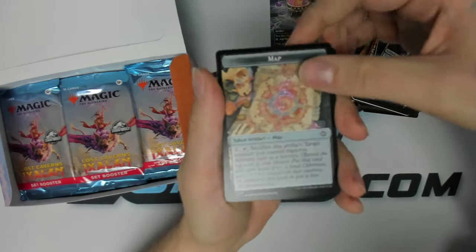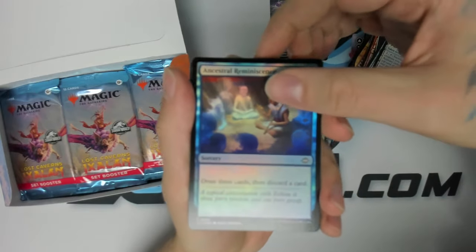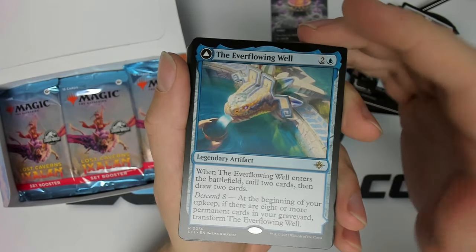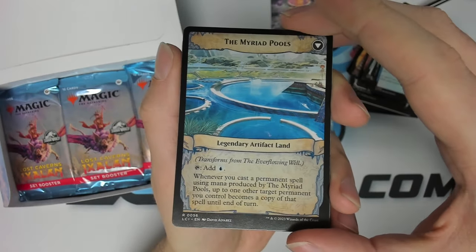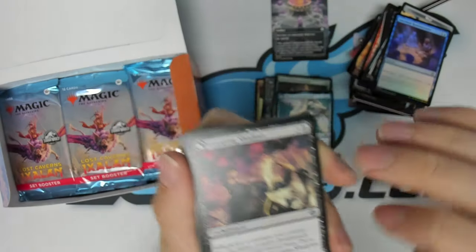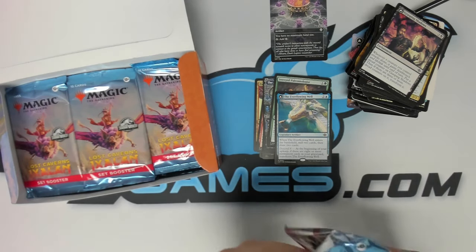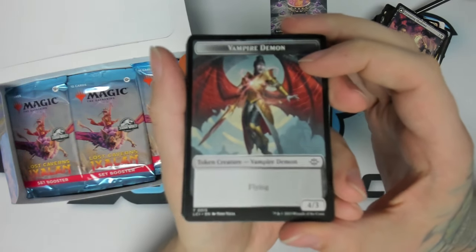Okay, another token. Foil Ancestral Reminiscence — draw three, discard a card, not bad. Our rare is the Ever-Flowing Well, another one of these flip cards. I think most of them turn into lands on the back side — seems pretty strong. And we got a cool vampire demon token.